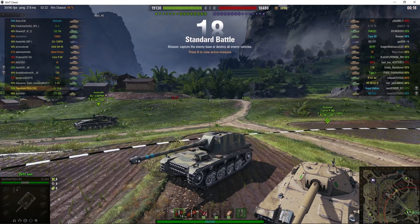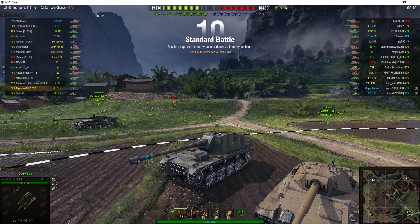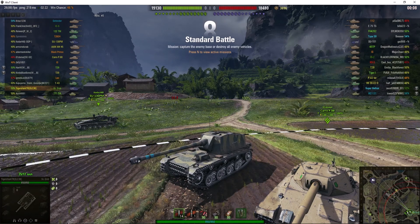Welcome back to What Are T Noobs with General Disturbance. This is a Sturer Emil, or Stubborn Emil — the tier 7 German tank destroyer.